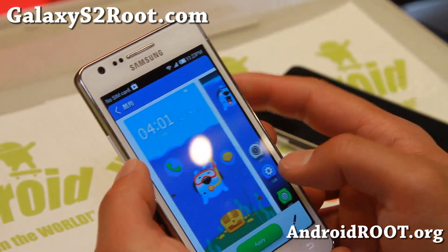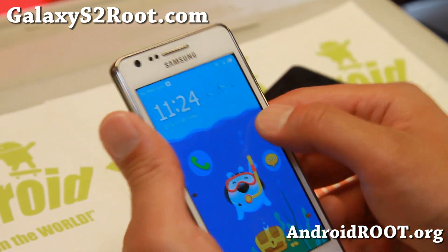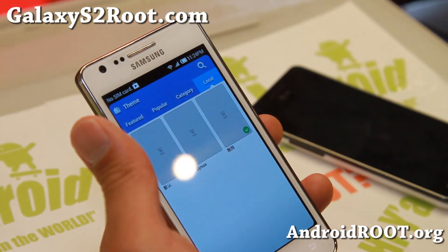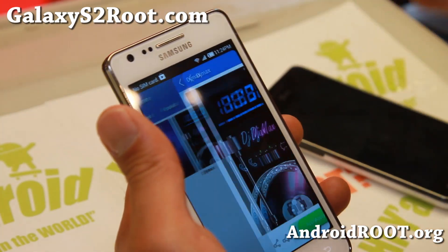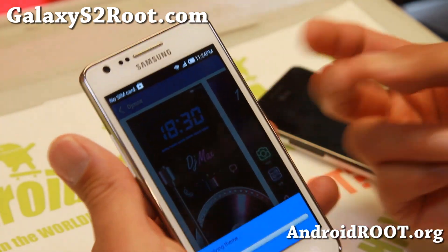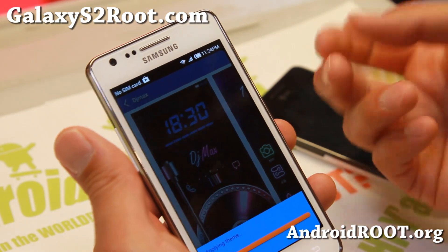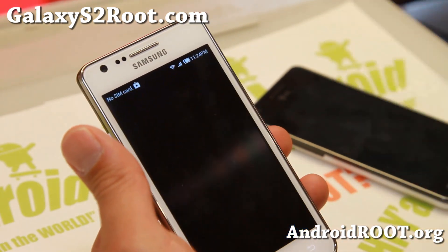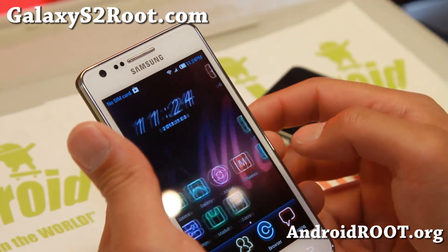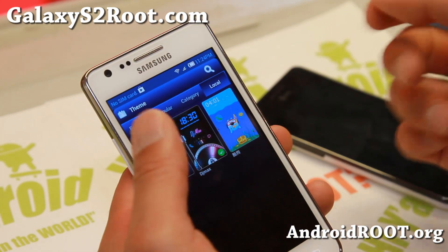Changing the theme also changes your whole lock screen, which is the coolest part about myUI ROMs. Even Steve Kondik, the founder of CyanogenMod, said that he is envious of myUI ROMs because of the theming. And that is what CyanogenMod is working on now — a better theming engine with better themes.